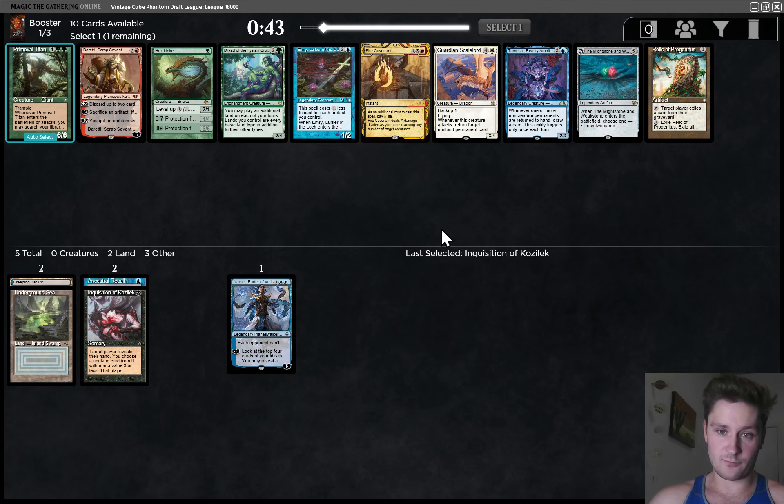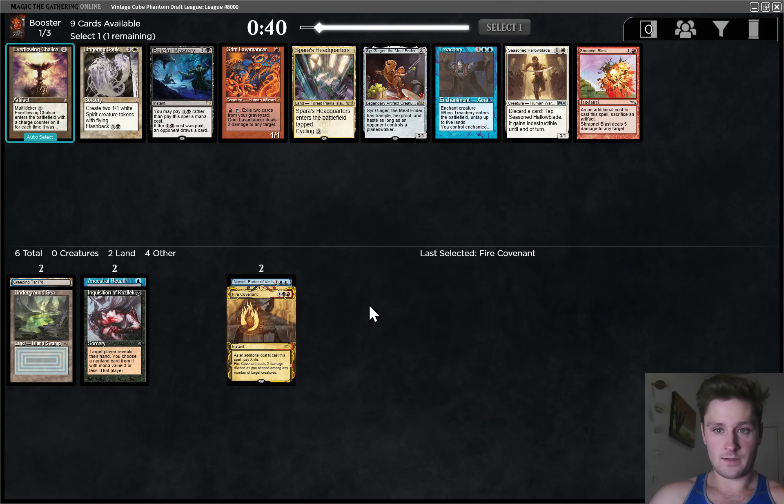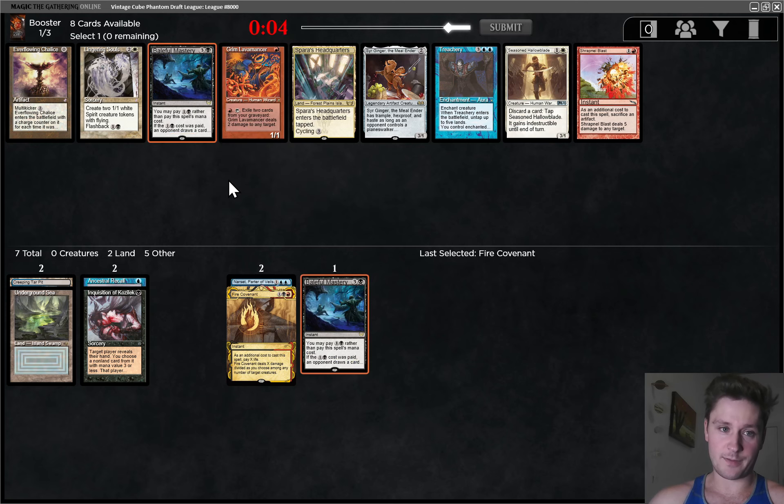Now we see Fire Covenant, which is really strong. We just passed some Red stuff, but I think I like taking the Covenant here. There's also Relic of Progenitus, but let's take Fire Covenant. I also think Blue-Black looks fairly open, but not so open that going into a third color isn't a reasonable move. Hopefully one of those two Red lands we saw two picks ago comes around. I think I'll take Treachery here — there is Baleful Mastery, which is pretty good. Actually, maybe it's better. Treachery used to be an extremely high pickup but it's gotten a lot worse — five mana is just so much. Baleful Mastery is much cheaper, also instant speed. I'm going to err on the side of the cheaper card. Crazy to pass Treachery, but Baleful Mastery is going to be slightly better for us here.